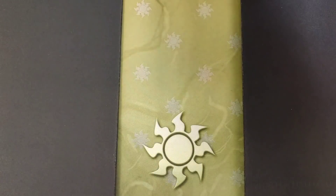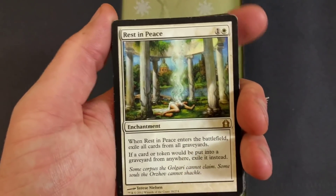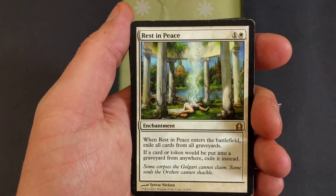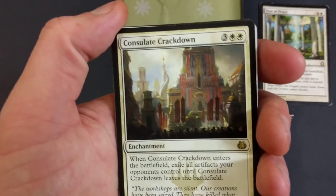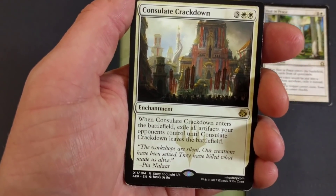Rest in Peace — when Rest in Peace enters the battlefield, exile all cards from all graveyards. In case people like to go digging in their graveyard, at least have one of these in the deck. It definitely helps out a lot.